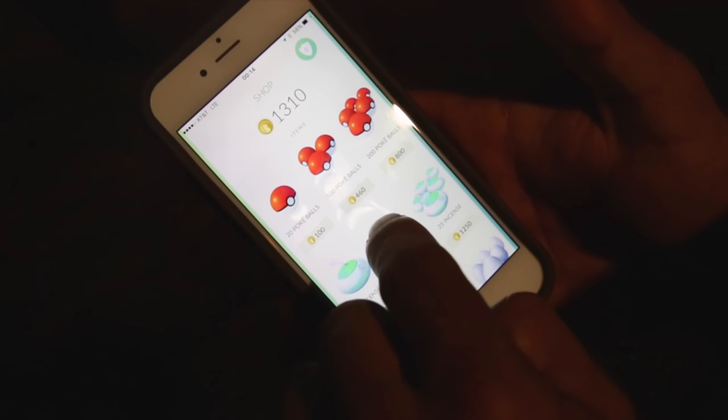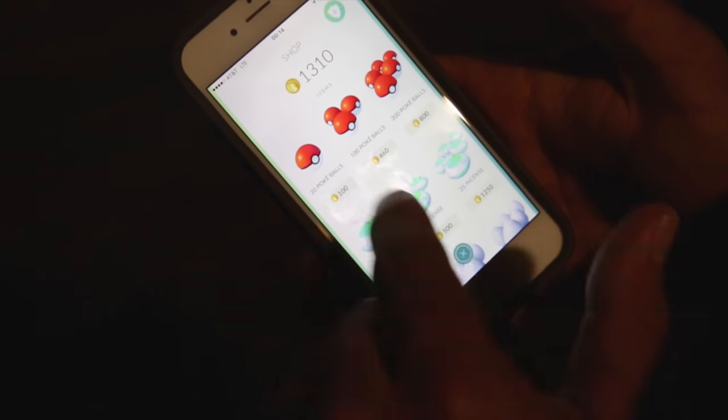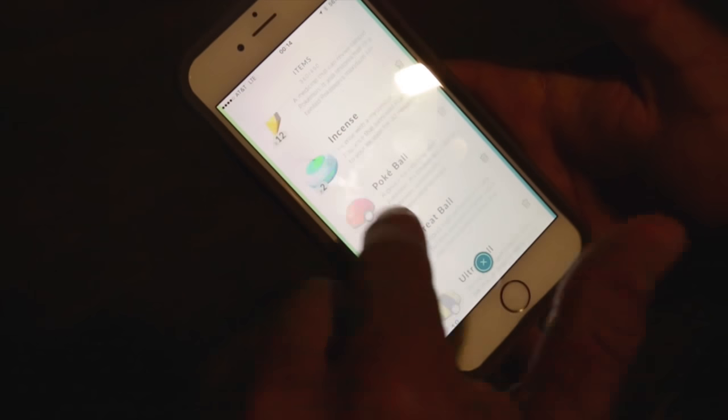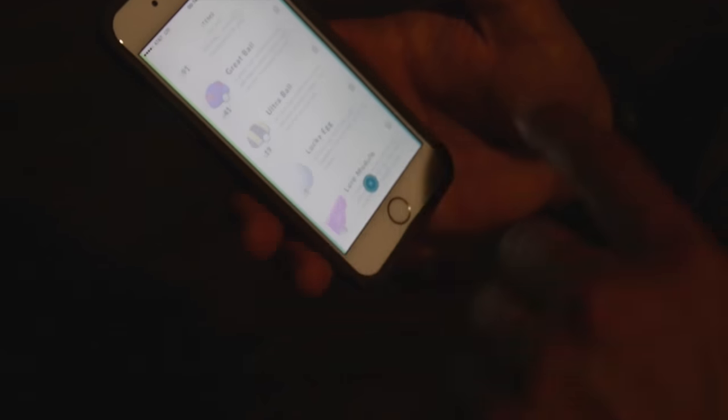To get more incubators, you have to go to the shop and you can get them for 150 Pokecoins. Every time you level up, sometimes they'll give you free incubators. There's also incense that you can get — it attracts Pokemon to you for 30 minutes. The main things are the Pokeballs, Great Balls, and Ultra Balls.